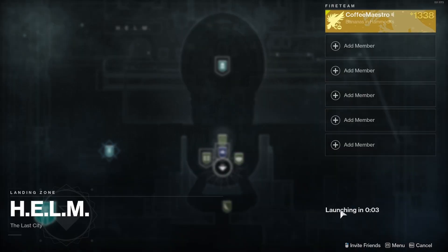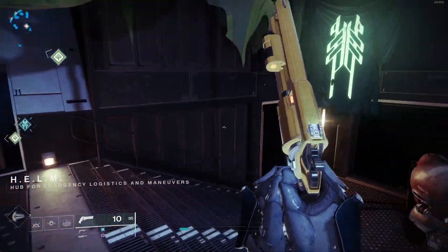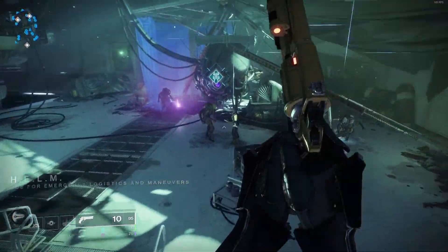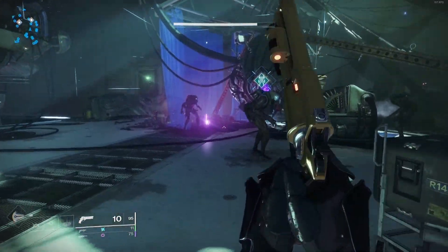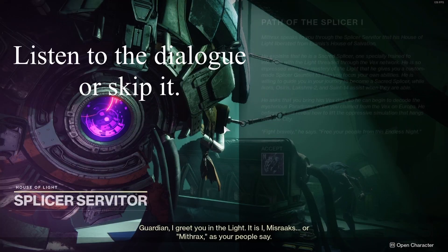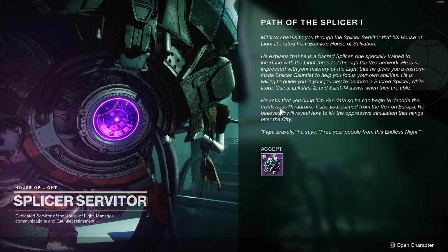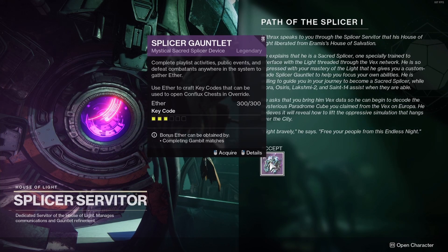Select the Helm and launch it. Once you land in the Helm, go speak to the Splicer Servitor. Talk to it, and once the dialogue finishes from the Splicer Servitor, the screen is going to pop up Path of the Splicer 1.